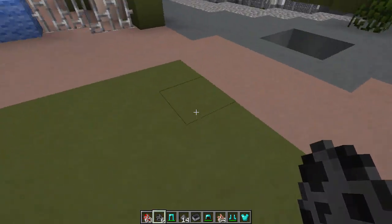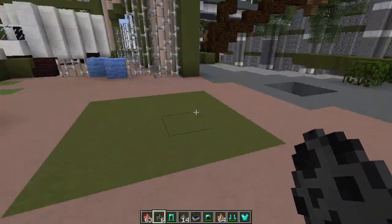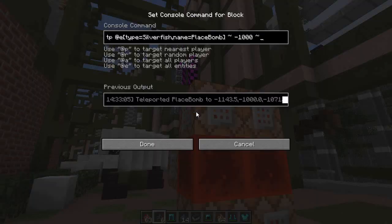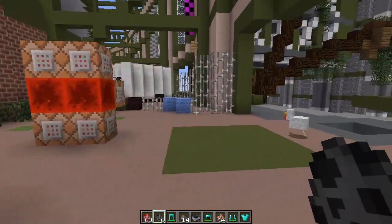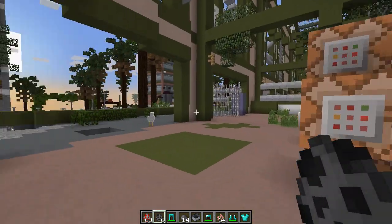Obviously there's some minecart debris, but you can put in other command blocks to get rid of that as well. You can kind of hear the creepers going off, and I'll show you what's going on behind the scenes in a second. This final command block is just what teleports the silverfish away from the general area once it all blows up, so that you don't have a silverfish riding around. It's basically just transferring mob to mob.